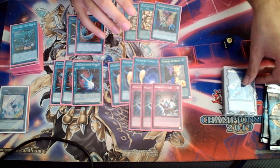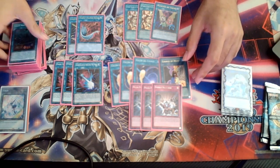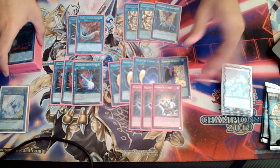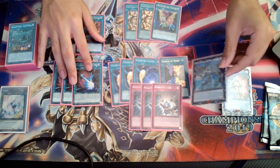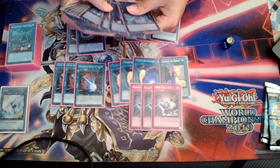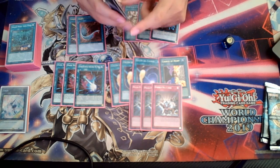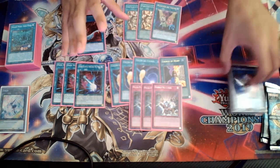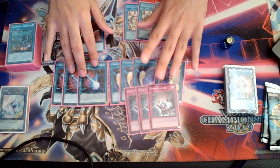Round 3 I faced Snake-Eye Fire King — I did a misplay. I think I'll explain the misplay on another video; I kind of want to do a tech analysis with this deck and this deck profile is already long enough. But essentially I was one card away from breaking their full board, and I forgot I had access to SP Little Knight, which can banish their Fire King Island, and if they respond with Appaloosa you can just chain the SP Little Knight and dodge the Appaloosa by banishing it.